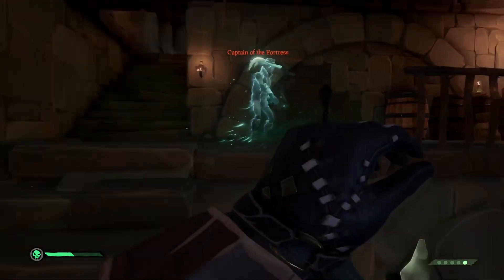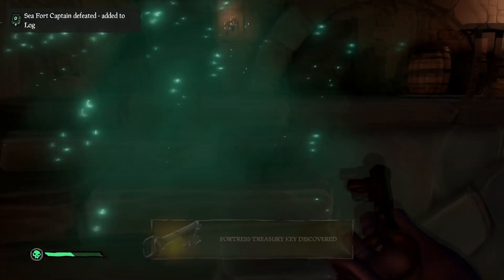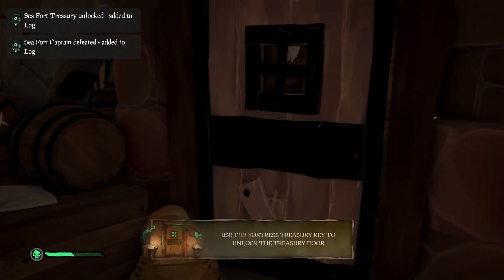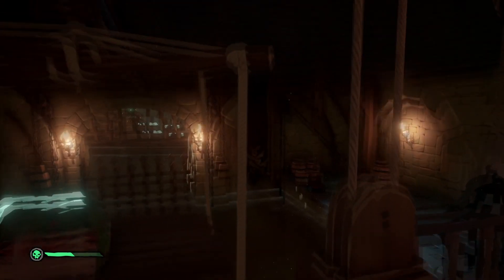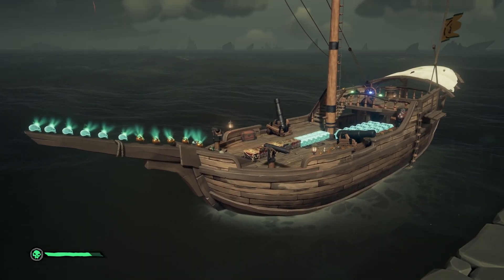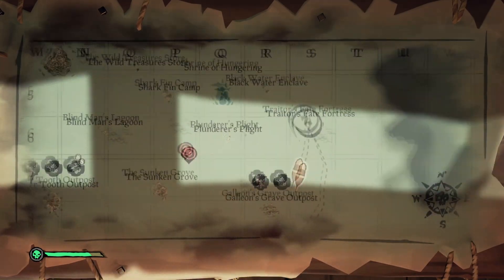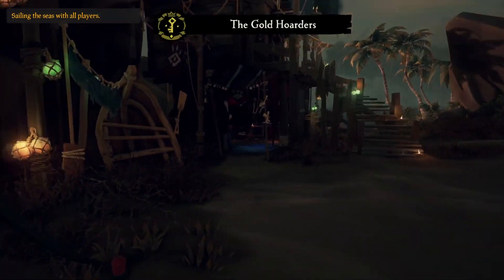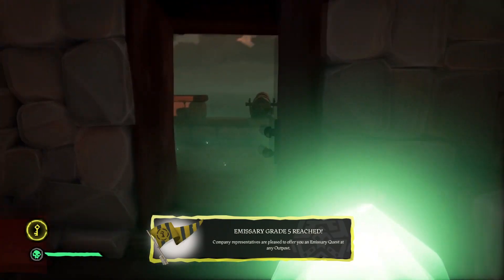After killing the captain a third time I was really starting to gain an appreciation for my flintlock pistol, but my time was quickly running out. Grabbing all of the loot, I set it on the lower level, harpooned it all, stacked it for a quick couple of photos, and sailed back to Galleon's Grave outpost to sell. At the beginning of this short adventure I had raised a Gold Hoarder's emissary flag, and I was actually able to achieve a grade five flag from the three forts I completed.